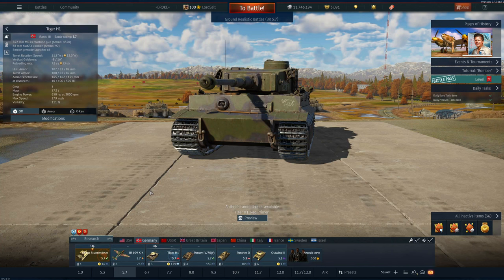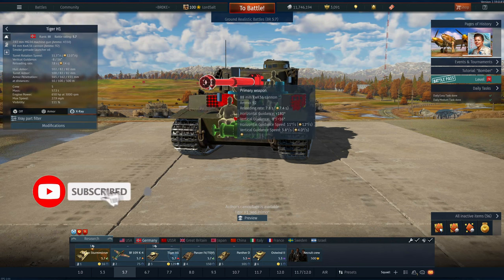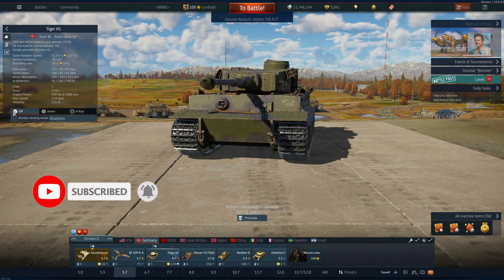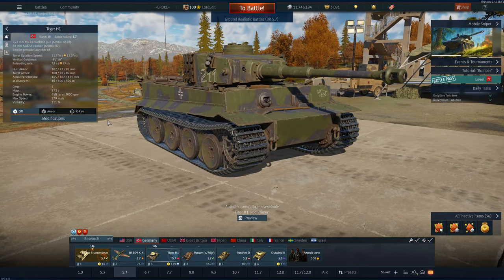Hello and welcome back to the channel. I don't think this tank needs any introduction, however I'm still going to do it anyway. This is the Tiger H1. This was produced in 1942 and it's probably one of the most famous vehicles of World War II, if not the most famous. It has an 88 millimeter cannon, which is incredible at penetrating most tanks at its battle rating and above. You want to be angling this tank, as when you angle it, it makes it almost impossible for most tanks to penetrate you as the armor increases with the angle.